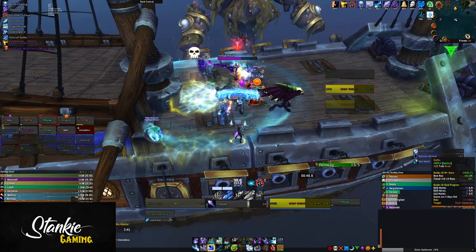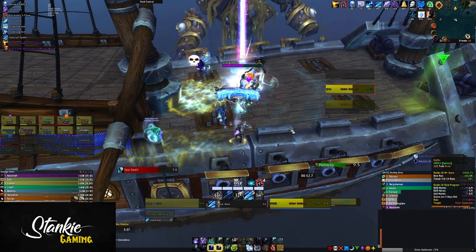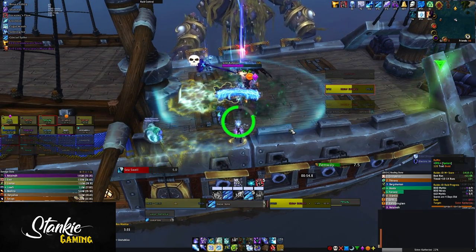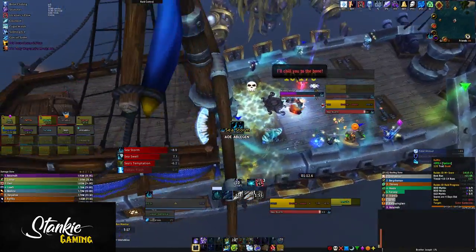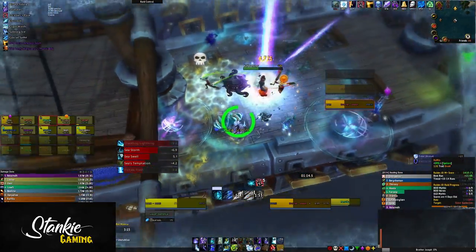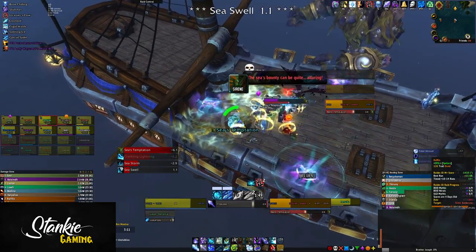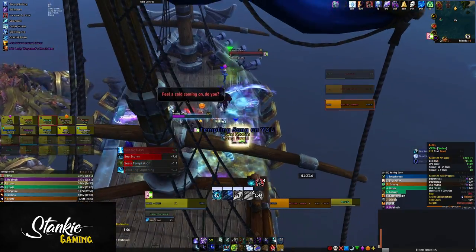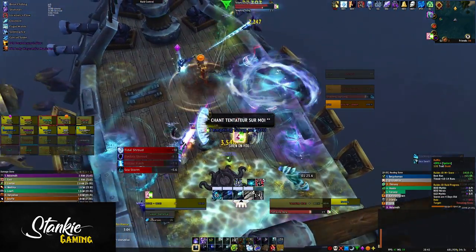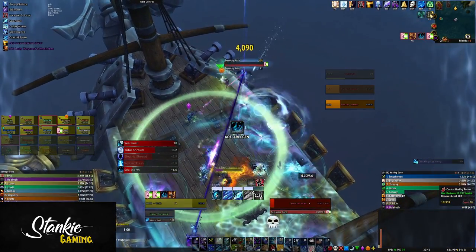Keep stacking your sea swells on one mark and make sure Catherine and Jacob hit 50% at roughly the same time. When Jacob comes over, deal with it in the same way - bait any and all sea swells on skull, sea storms out to the sides of the boat, hard swap on the sirens. And when Jacob starts to cast, wait until Laminaria has around 80-90% energy and then interrupt. Doing so means no more sea storms and no more sirens. Keep baiting sea swells and make sure Jacob and Catherine go down at the same time, then click the orb.